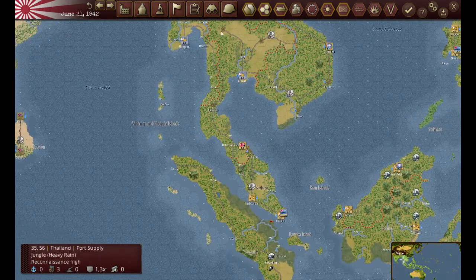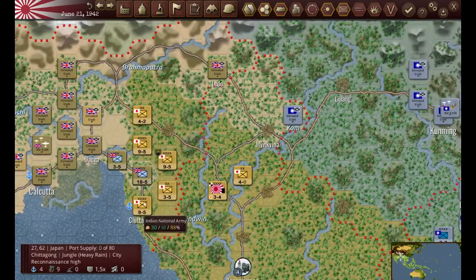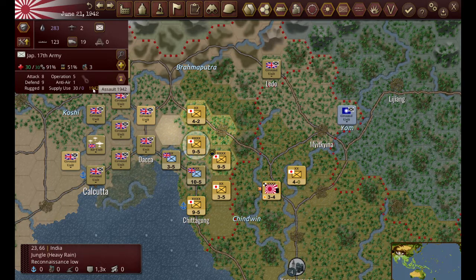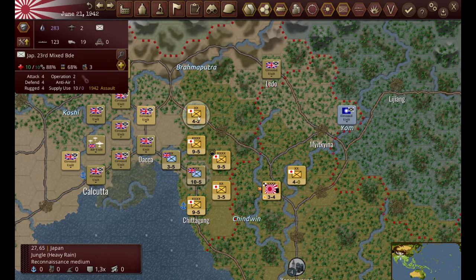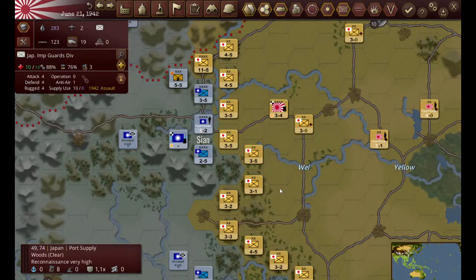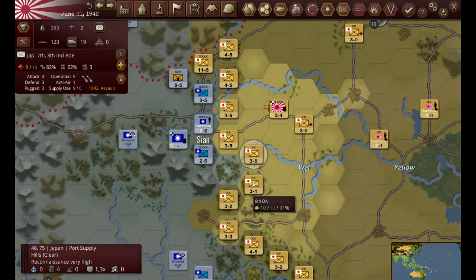I've taken complete control of this peninsula and now my forces are moving up into India. Three armies here, and notice how they've upgraded to 1942 now. A lot of my forces are up to 1942, so I've gotten almost all of my front line troops up to 1942 standard.